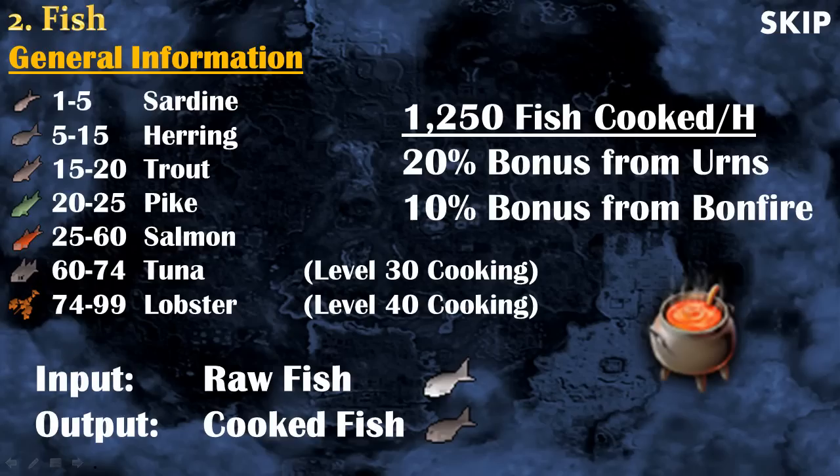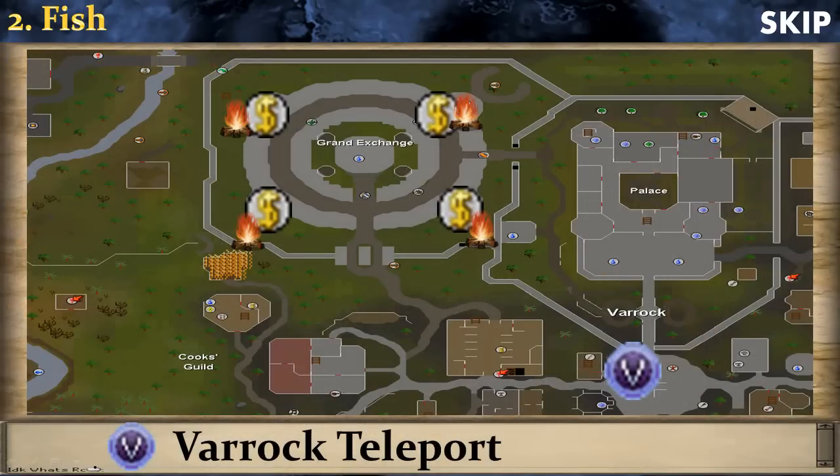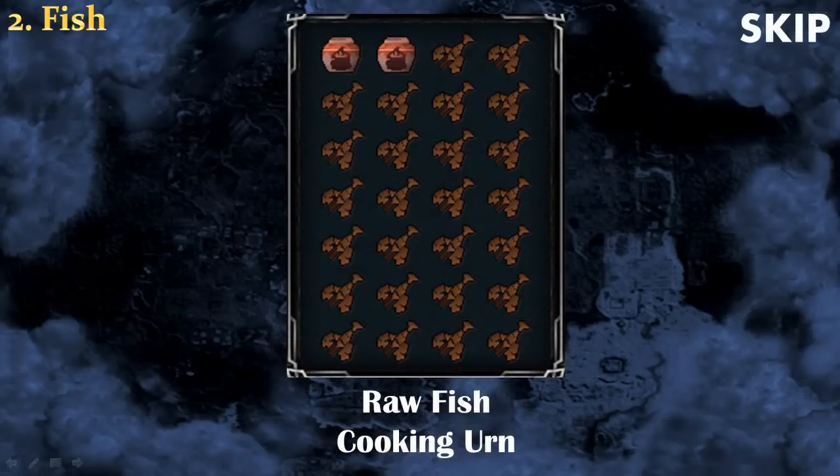With lobsters you can expect to get up to 200k experience per hour. The system for cooking fish is very simple: you use a raw fish on a fire and you get a cooked fish. You can train cooking pretty much anywhere in RuneScape near a bank, but I recommend going to the Grand Exchange because there are tons of players training firemaking, so there is already a bonfire ready for you. Your inventory should have your two best urns and the rest should be raw fish.